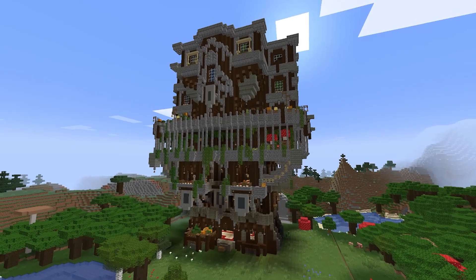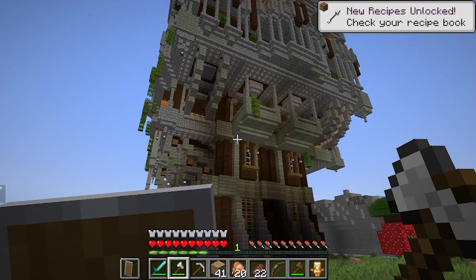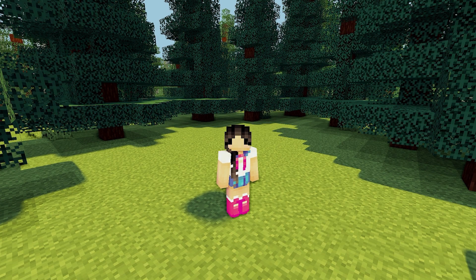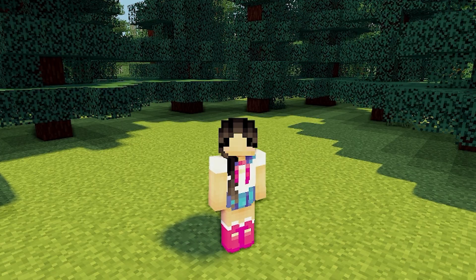With this data pack there are now 10 new vanilla-like structures, 10 new unique bosses, new advancements, custom items, and a new health system.